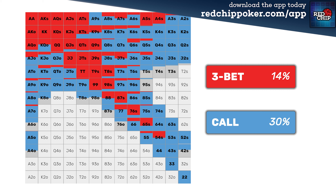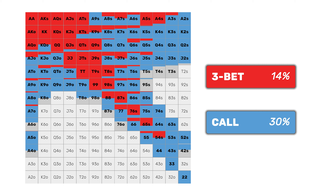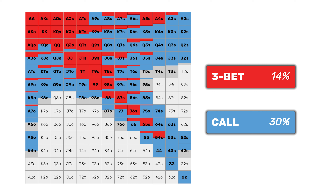In the modern age of poker strategy, this seems completely ridiculous. Solvers have shown us it is completely correct to defend the big blind extremely wide when facing an open — perhaps counterintuitively wide. Let's actually look at a range together. This is coming from the Red Chip Poker app, looking at a six-max situation where the button open-raises to 2.5x and we're in the big blind — this is what the solver says we should be doing.